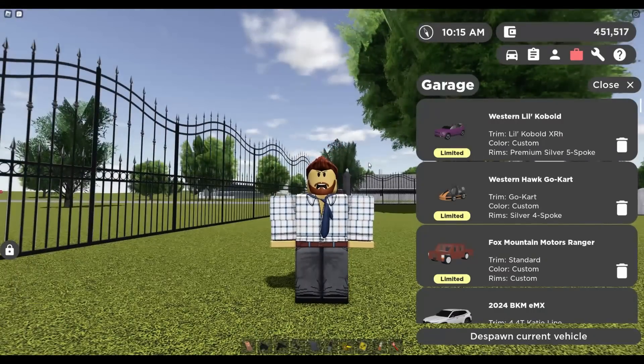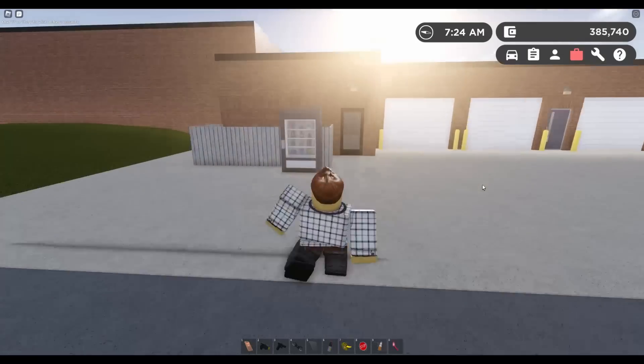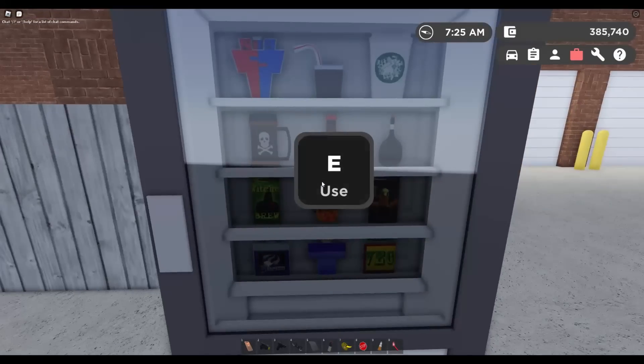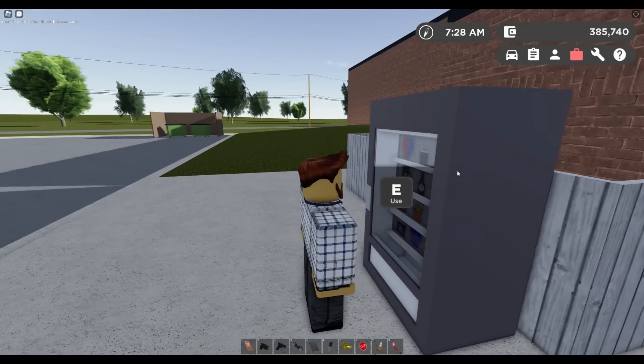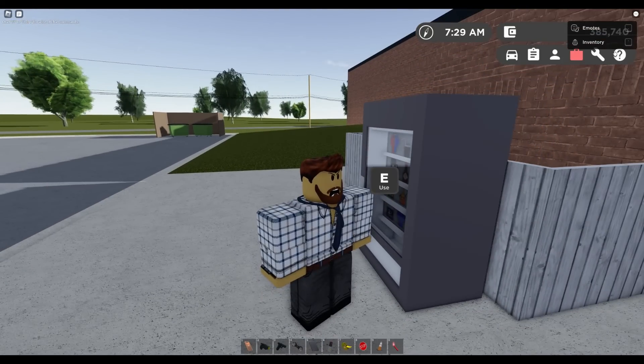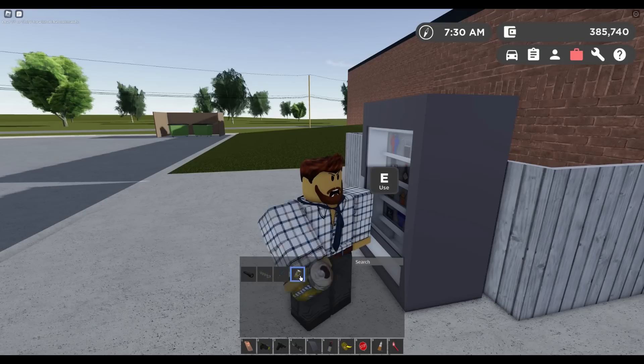Something very cool — vending machines actually work now. You hit E to use one and it gives you a random drink. I got Henergy, obviously.